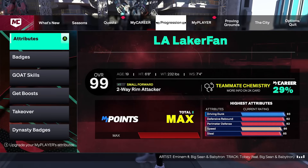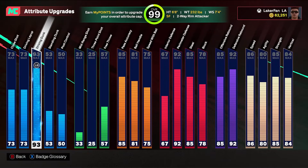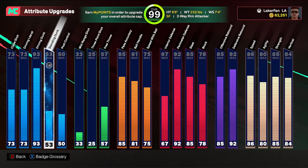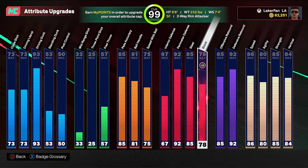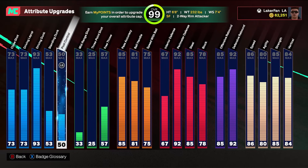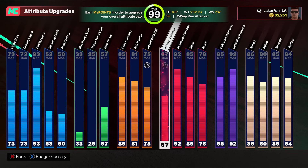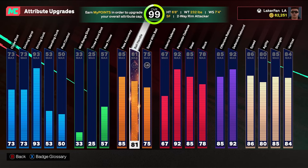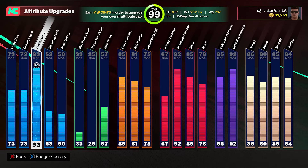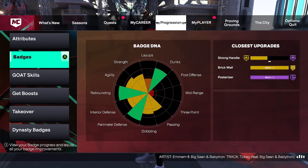Let's get into some gameplay. Actually, I figure it's probably a good idea to show you guys the build first. We won't go too deep into it since I've been explaining it in every single video. The plan is to eventually cap break the driving dunk plus four to get Hall of Fame posterizer and Legend Aerial Wizard. Then I'll get one more vertical to also get Elite Contacts. I may even consider remaking the build with five less driving dunk and putting those attribute points into more steel, more block, or interior D.